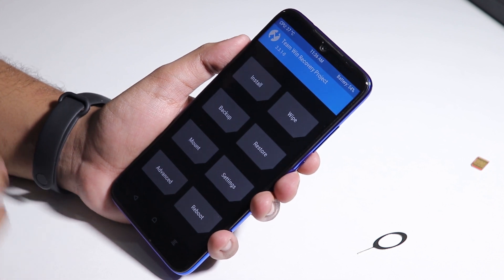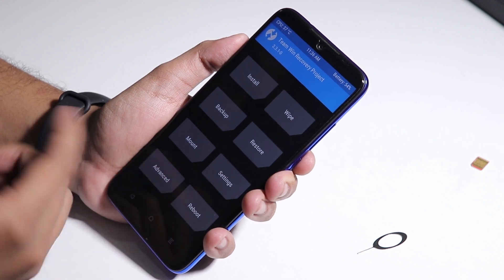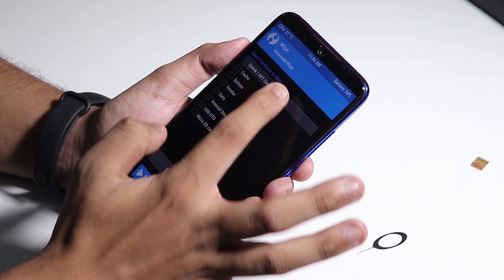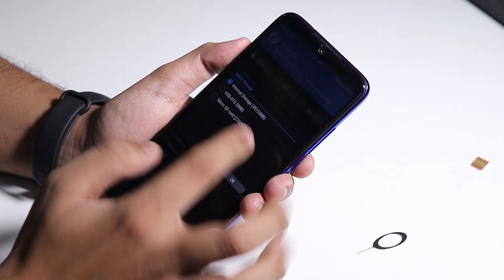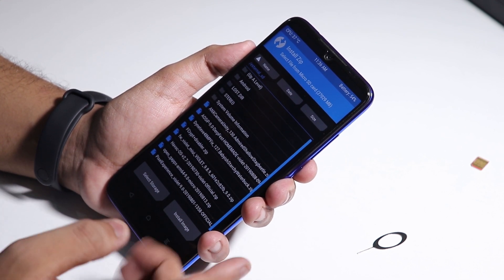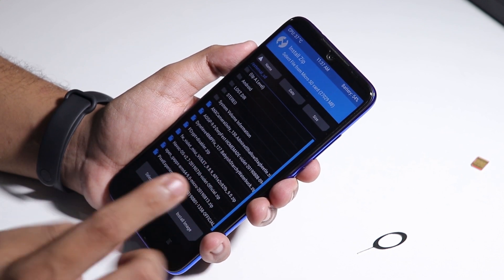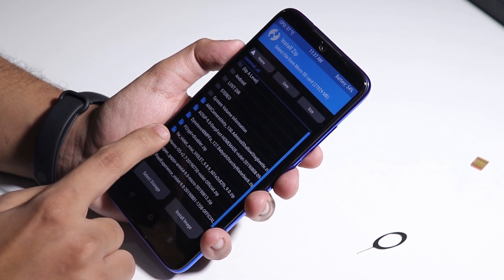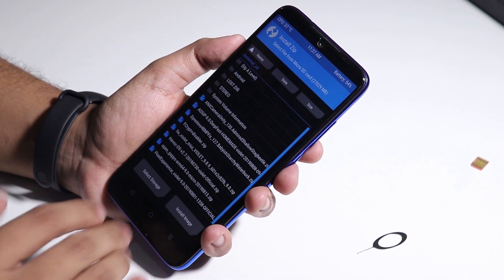If your TWRP does not ask for a password and you've followed this video, you will be totally fine to flash any ROM for this device. If you want to flash any ROM like Pixel Experience or Havoc OS, go to Wipe, Advanced Wipe — select Dalvik cache, System, and Data — then swipe to wipe. Then go to Install, select your ROM files, GApps, and the fcrypt disabler. The fcrypt disabler is a must-have file if you want to stay decrypted and flash all ROMs on the Redmi Note 7 Pro.